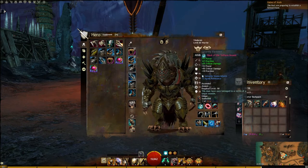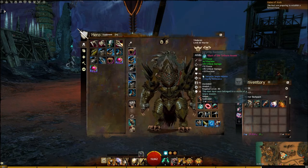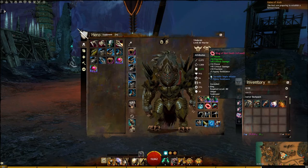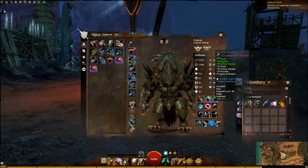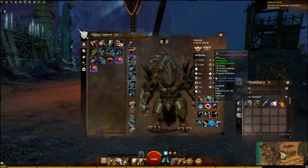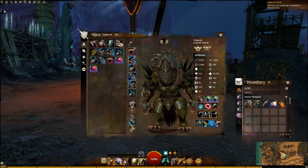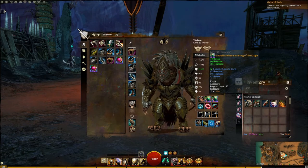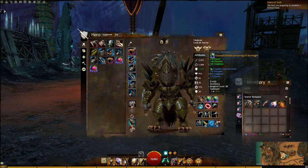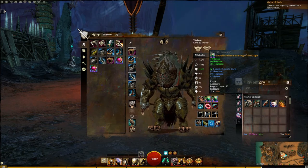For my accessories, I'm running Berserker accessories for my rings and amulet, slotted with Agony Resistance. If you don't need Agony Resistance, you can use other infusions, but the stats from those are minimal and not really worth taking. For earrings, I'm using Emerald Orichalcum Earrings of the Knight — Knight stats: Power, Precision, Toughness — with an Exquisite Emerald Jewel for more Precision, Toughness, and Power.